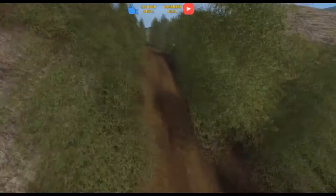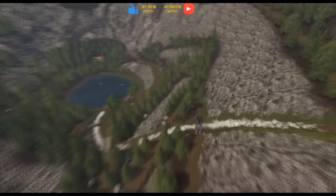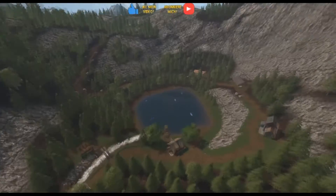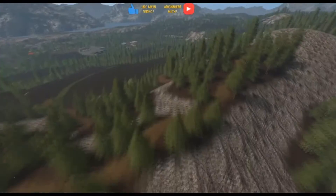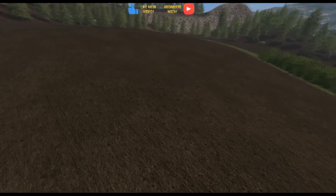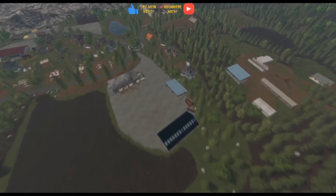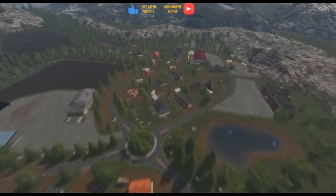Wir marschieren ein bisschen – überall ist Schlamm. So kannst du die ganze Karte anschauen. Hier hast du auch einen wunderschönen Wasserfall mit Brücken. Wirklich toll gemacht – hier kannst du auch Offroad spielen, mit Forstwirtschaft, also so eine Art wie Spintires spielen. Hier hast du Felder zum Bäume setzen oder vielleicht andere Sachen anzubauen. Ich habe bis jetzt keine BGA gesehen – das hier ist eine reine Forstmap.